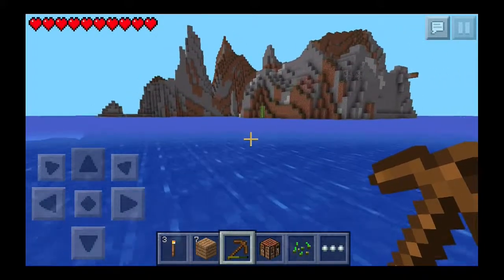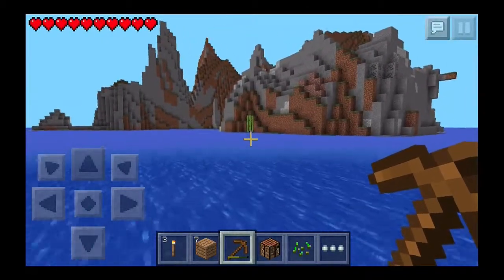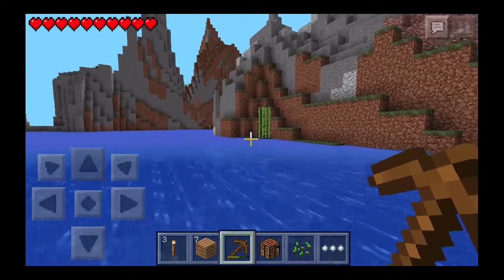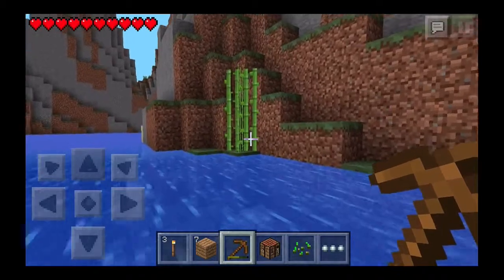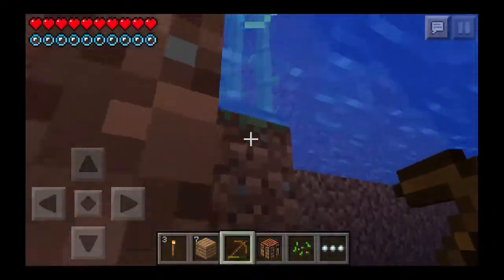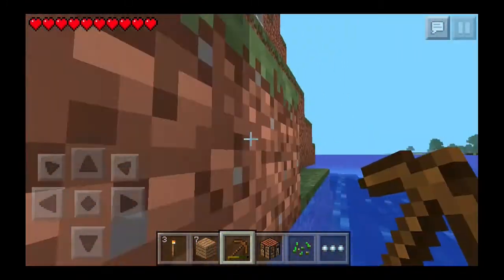This is an extreme hills biome in front of us. That's why it's all hilly — that is new. Cool. Is that more sugarcane? We need to find a jungle so we can make cookies — actually it's wheat that we need for that, because cookies are two wheat and one cocoa.